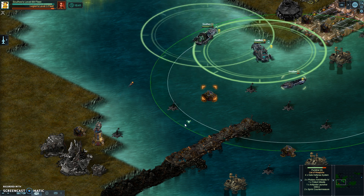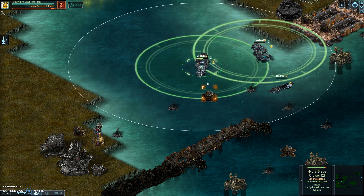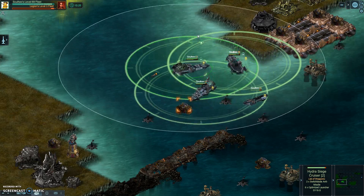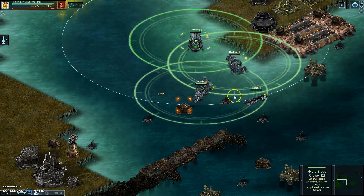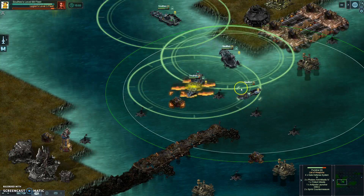Okay, let's run the Punisher forward. There we go. The Phalanx is shooting right now because you can tell the difference between the projectile speeds and the counters out of the way. They both do good. This one's a front-line countermeasure system. And there's one of them.